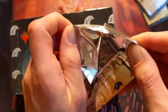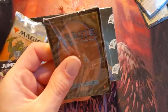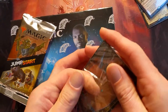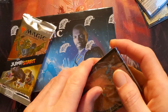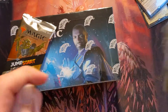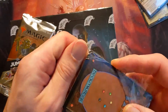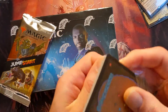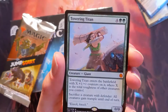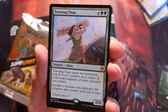Oh, what is this? I got a Walls pack. Lame — I don't want a Walls pack, I don't have a Walls deck. Oh man, thanks Wizards, that's actually super annoying. It's a 20-card pack. Why did they put it in black? Walls Towering Titan — this is actually a brand new card.